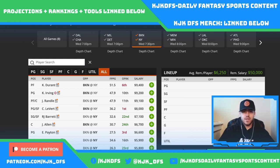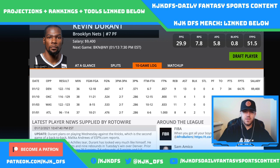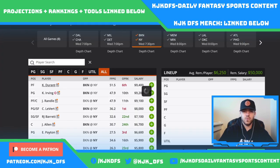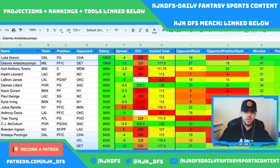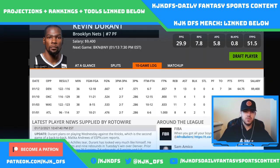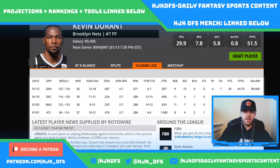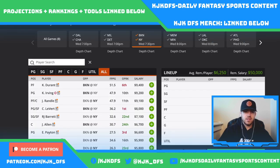Brooklyn at New York: Kyrie Irving continues to be out. Kevin Durant — my lock of the night last night — went out and put up 64 DK points at a $9,400 salary. He continues to be a great play at $9,400 with no price increase. It's a 218.5 over/under with Brooklyn favored by only five and a half, so the appeal is still there. With no Kyrie, it's KD's team — he's been shooting 18 and 21 times the last couple games and adding rebounds and assists as a power forward.